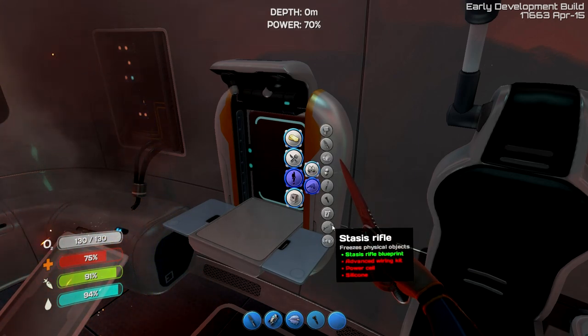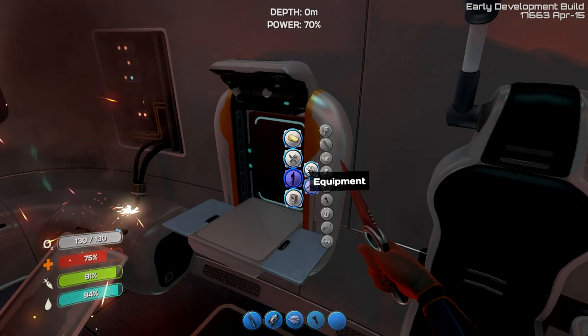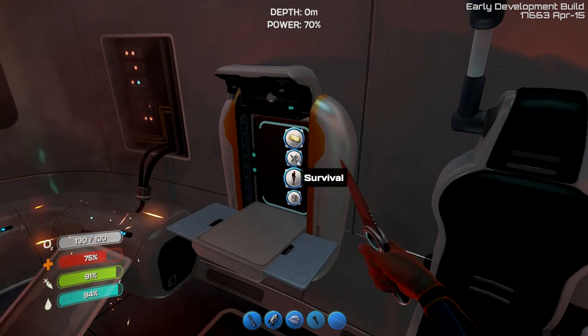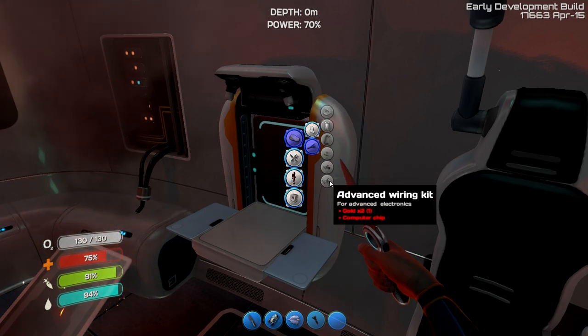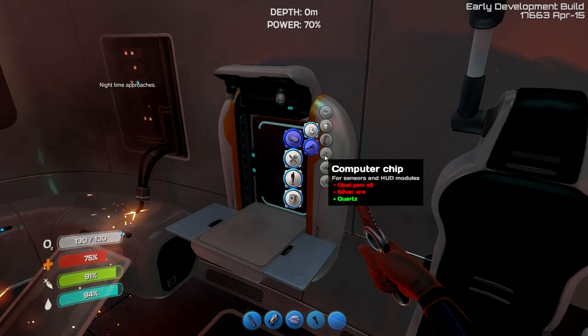Let's create ourselves some personal gear. If we can make a stasis rifle, it needs an advanced wiring kit, silicone, a power cell. What is an advanced wiring kit? That's going to be tough to make. Advanced wiring kit takes two gold - oh, that's not actually so bad.